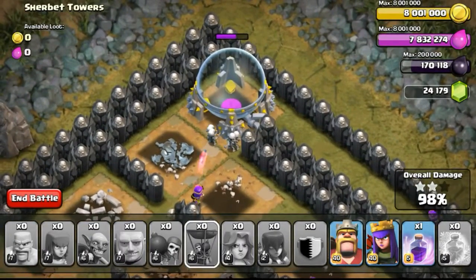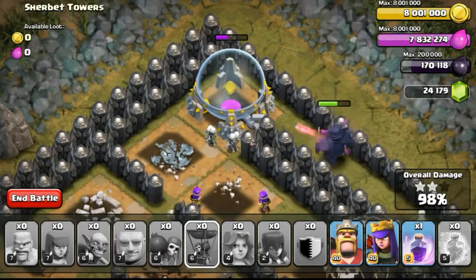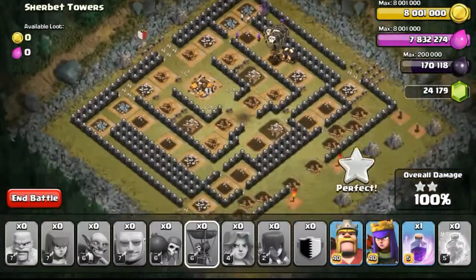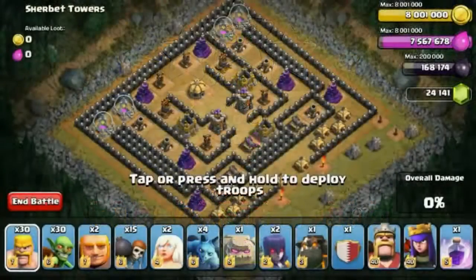Scouting and studying the base using the particular troops you've been given is really important — especially if you are doing it for clan war. It's really important to study and scout the base before you go for it, so that you'll be able to use your troops wisely and properly, and probably even 3-star the base. For those who are really hardcore in clan war, it's really important to scout your opponent's base first, making sure you do not go the wrong direction. Direction is really important, otherwise you won't be able to score the 2 or 3 stars.